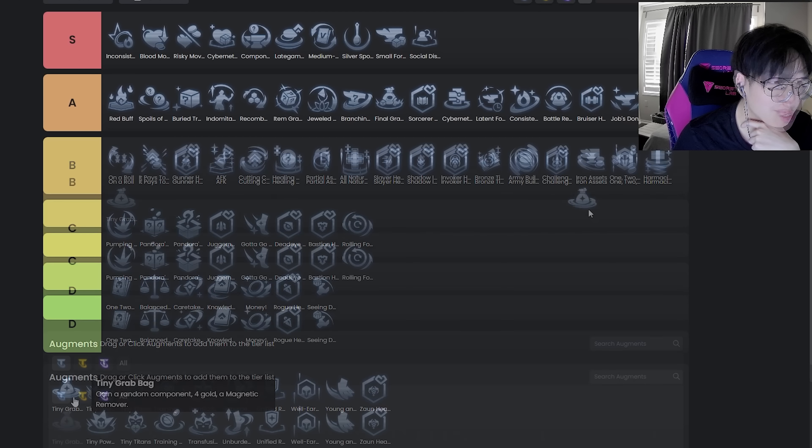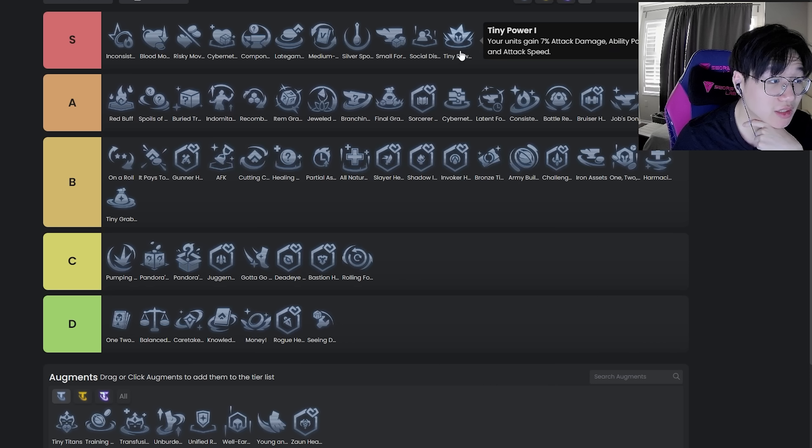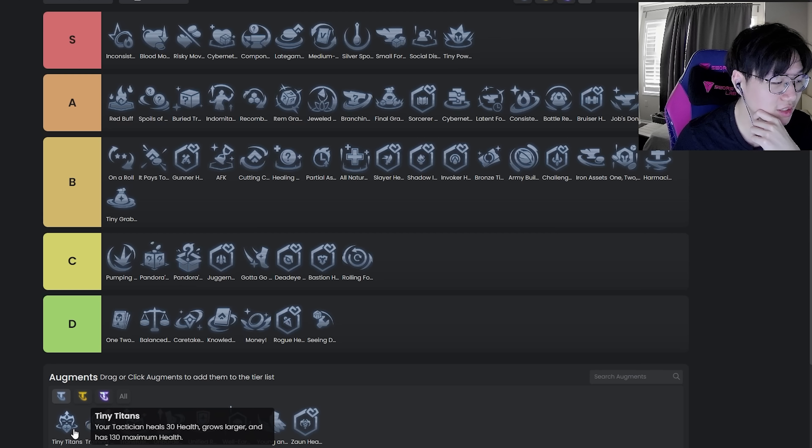Tiny Grab Bag — after the nerfs this sucks. Tiny Power is broken as hell — it's a legend-specific augment, I think it's Veigar. I mean, this is broken. Not too much to say.